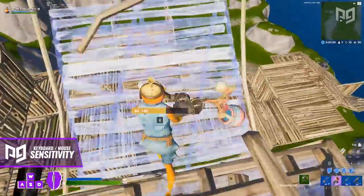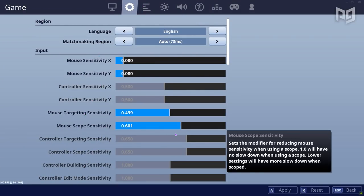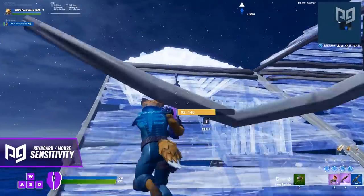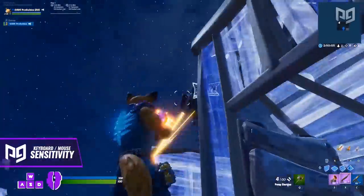As for your ADS and scope sensitivities, those are very important too. Most pros put their ADS at around 0.5 or 0.6, which works fine for most sensitivities. But if you're running on the higher end of effective DPIs, you might want to consider something lower like 0.3 or 0.4 to help make your AR aim a bit smoother. For scope sensitivities, some pros leave theirs on 1.0 to make close-range sniping a bit easier, while others put it lower so it better fits with their ADS sens. This one is totally up to you and whether you prefer quick scoping at close range or precise adjustments at long distances.